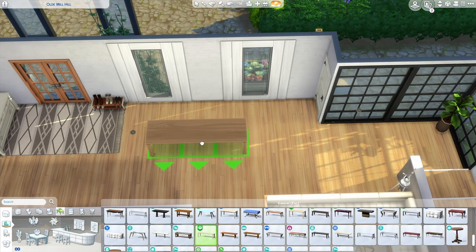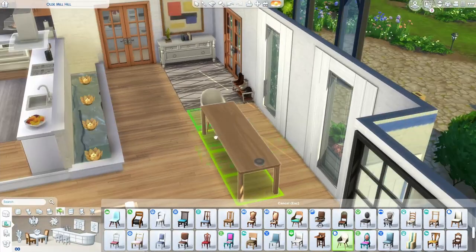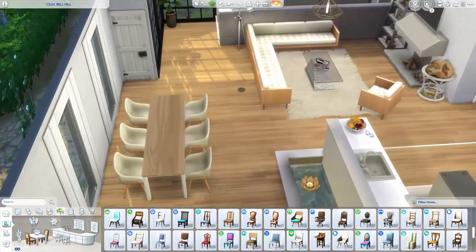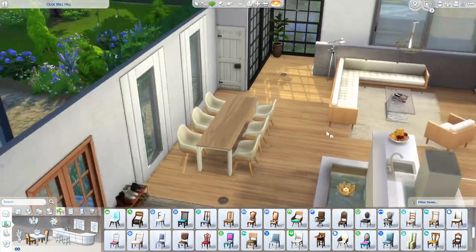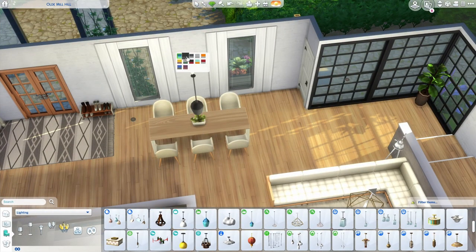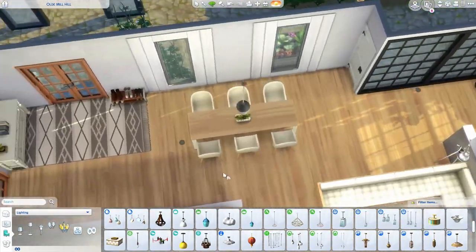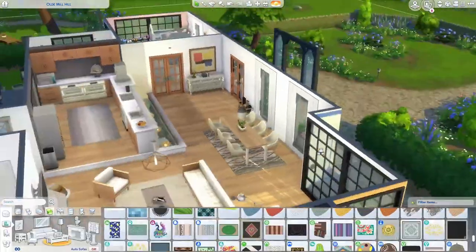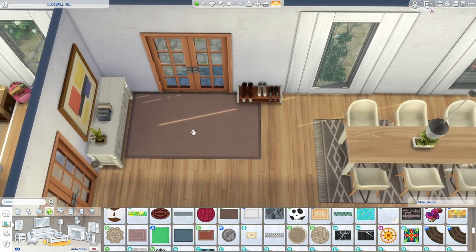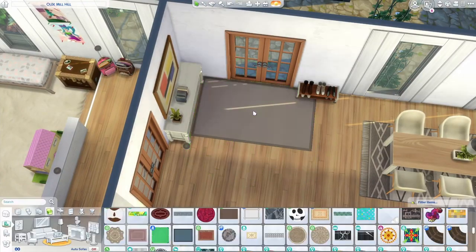Here we are just finishing up with the dining room. I did everything out of order for this build, but I'm just doing a simple base game dining table with some Dream Home Decorator chairs, which are some of my favorite dining chairs. Dream Home Decorator was a shining star in today's build — in my opinion the best pack of 2021, maybe even the best pack of the decade, because it had sectional couches.